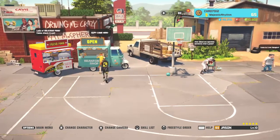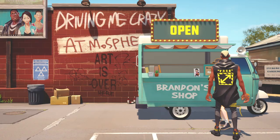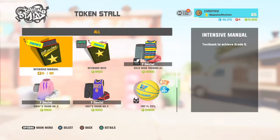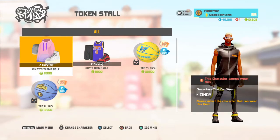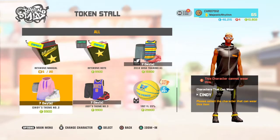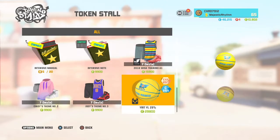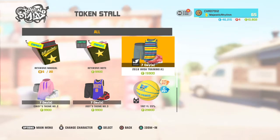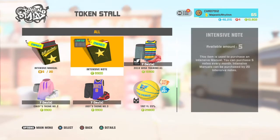We're gonna go over here and do the truck and show y'all how it works. The green tokens — these are what they're used for. You got each thing that you can buy: you can buy skill balls in here. Outfits only last seven days — they don't do anything, they just make you look better.